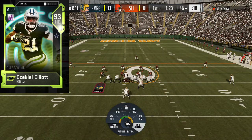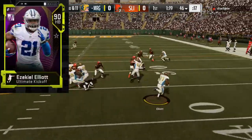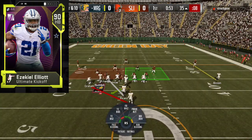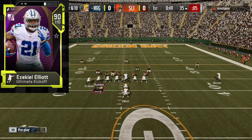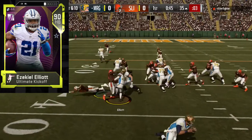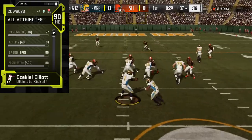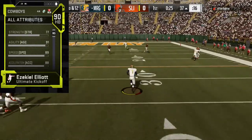I don't think he's worth the 250,000 coins. My first alternative to the Blitz version of Zeke is his Ultimate Kickoff version. Keep in mind the alternatives I'm giving are similar style running backs — more like power backs. The Ultimate Kickoff version goes for about 150,000 coins less, so it's a very good budget option. You do lose a little bit of speed and acceleration, but that's about it — the rest of the stats don't drop that much.